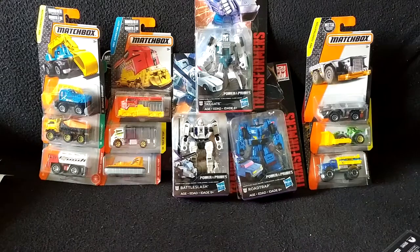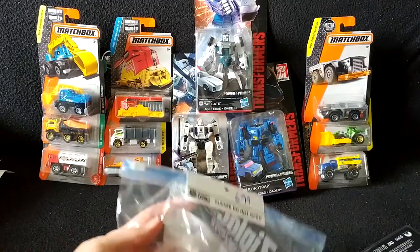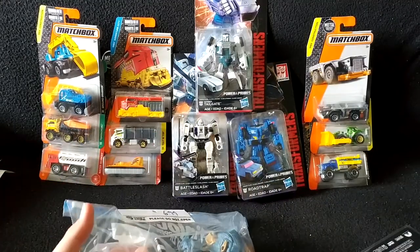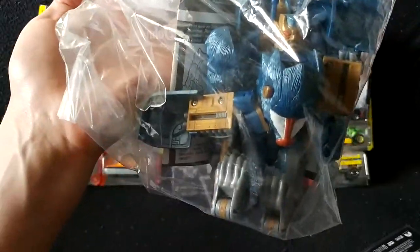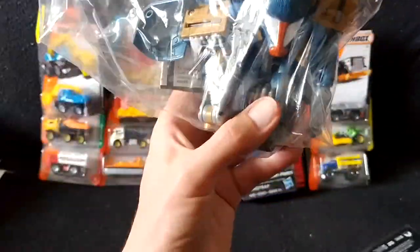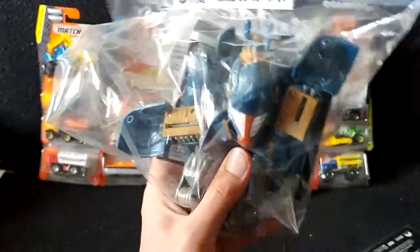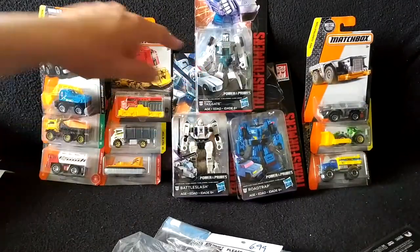Next up, some pickups from the Salvation Army — total price about $16. The only thrift bot I picked up this episode is Baboom, the Beast Wars figure. It's like a baboon that turns into an angry-looking robot with a buzz cut. I actually have this guy already, but I didn't have the manual for him, and this one comes with the manual. At $6.99 for a Beast Wars figure with manual, that's pretty decent.